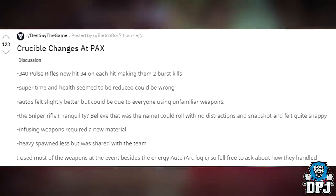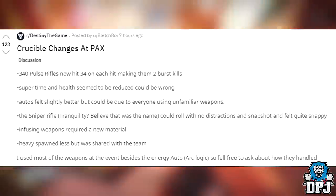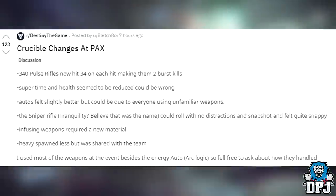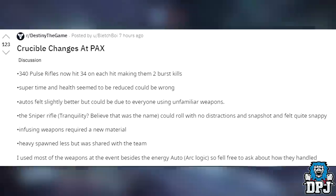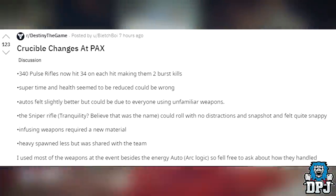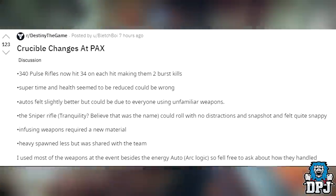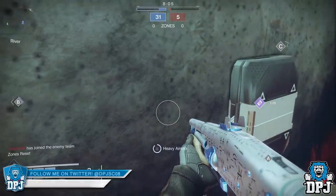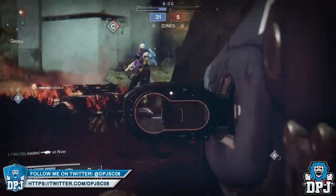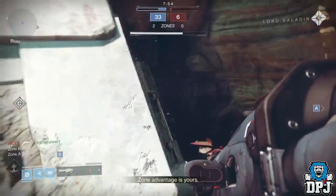He says supers' health and time within super are being reduced. We know health has been reduced since 90 RPM snipers can one-shot supers, and Bungie did confirm roaming supers will have reduced time. Auto rifles felt slightly better. No Distractions and Snapshot could be rolled on the same sniper. Infusion weapons require a new material — possibly enhancement prisms, ascendant shards, or something new entirely. Heavy ammo spawns less often and is shared amongst the team, much like in Destiny 1. A lot of people state the game feels a lot like Destiny 1 and the nostalgia is definitely there.